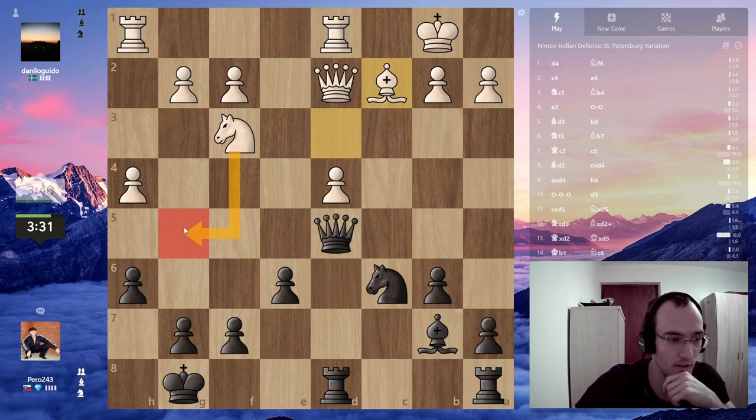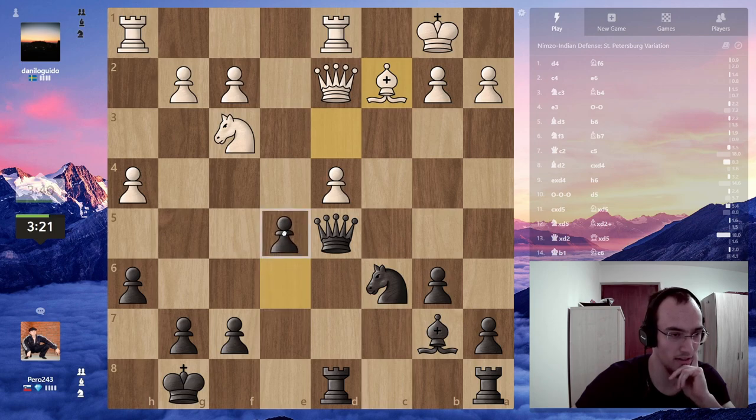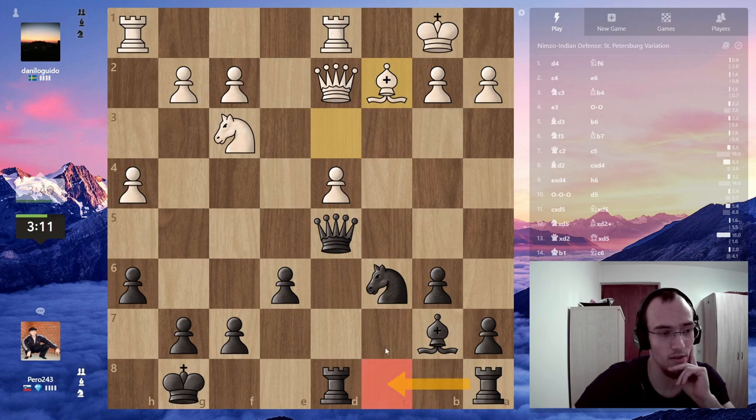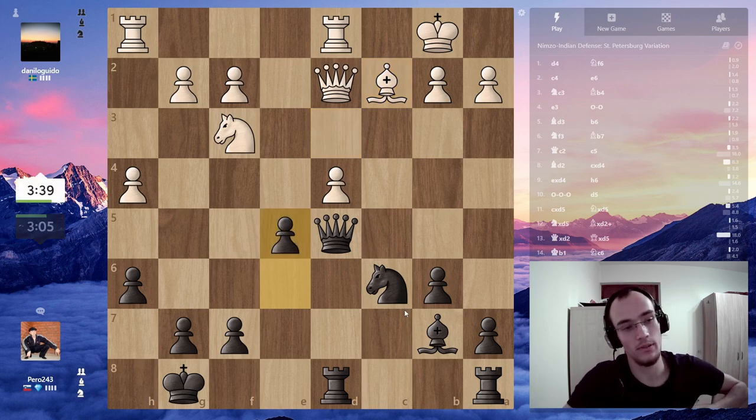Maybe he's gonna go for some knight g5 ideas. If I go e5, what happens? Knight g5 — but knight g5 doesn't do anything, I can just play rook c8. I think this should be correct. I'm just gonna open up the center.